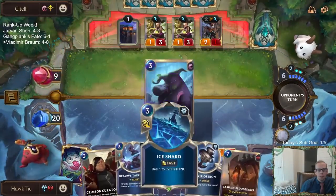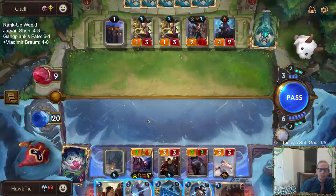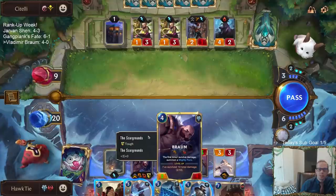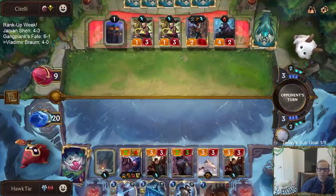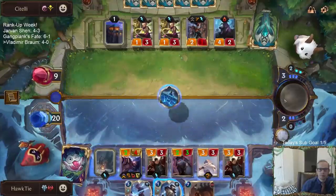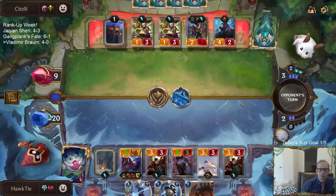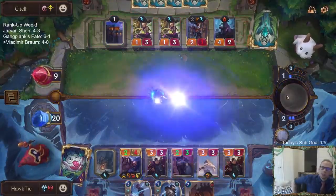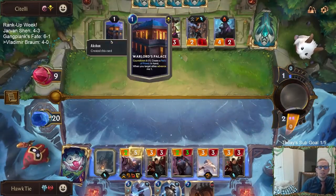So when they do some blocking I was going to Ice Shard — they didn't take the bait. So now... that's nine.